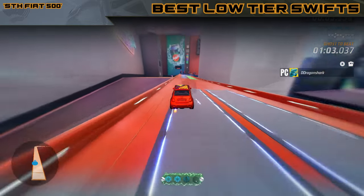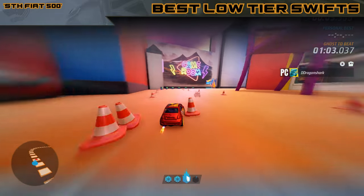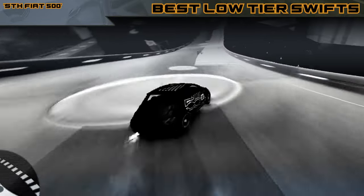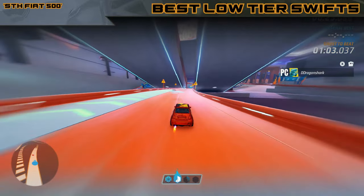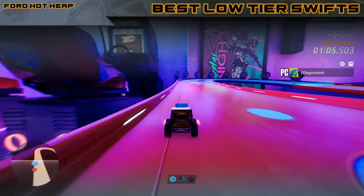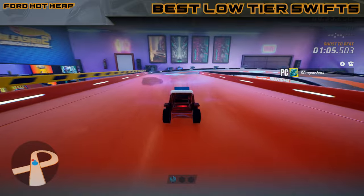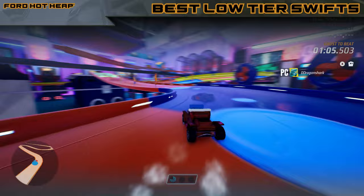One exception: on one of the last updates, Milestone tried to fix the Fiat 500 Super Treasure Hunter — it was supposedly floating over the track, and I don't know what the hell they did, but now the Fiat 500 Super Treasure Hunter has no top speed. It basically was the best Swift and now it's straight-up the worst — might be the lowest top speed in the game right now, and it's the only Swift I would not recommend. Similarly, one car does the reverse disguise — it really isn't a Swift, it's a Rocket. And though it's a pretty good Rocket, it really can't compete with the rest of the Swifts in its class.